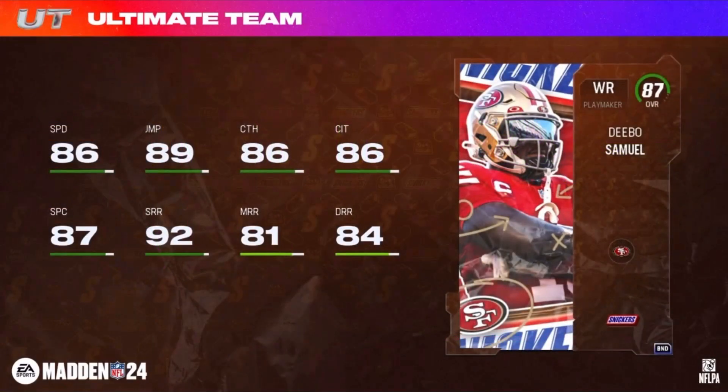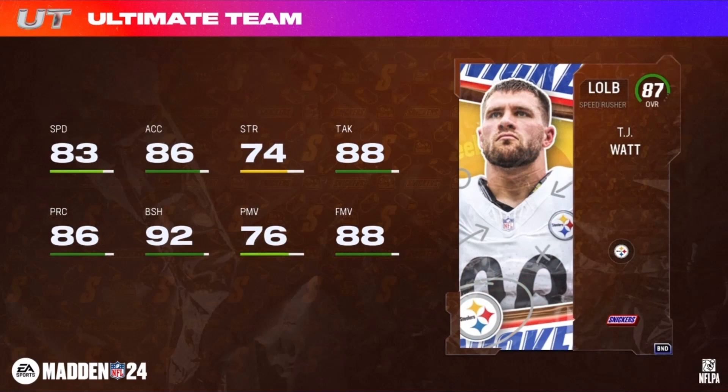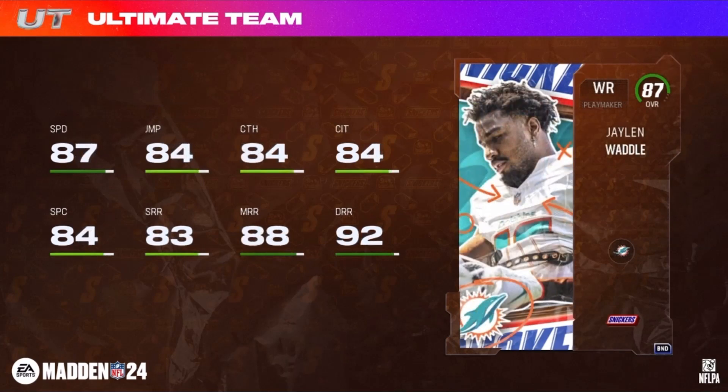Here are the 87s you can get: an 87 Debo, an 87 TJ Watt, and an 87 Jaylen Waddle. Those are your options. Let me go through abilities real quick.